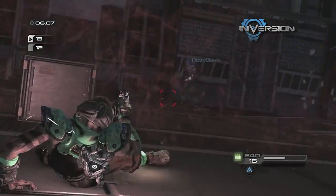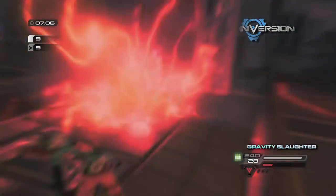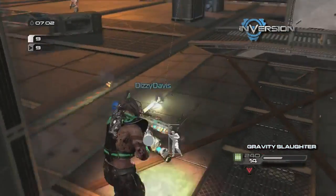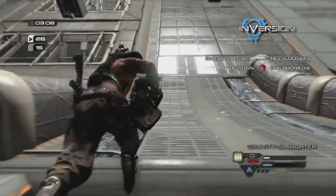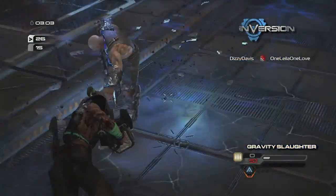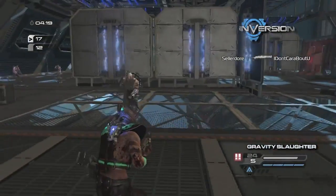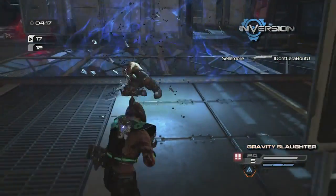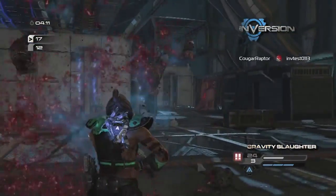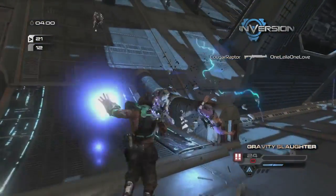Let's get into more craziness and talk about Gravity Slaughter. In Gravity Slaughter, you can play team-based or Free For All. You'll get normal points for killing players, but you'll get bonus points if you use your Gravelink — for example, if you use finishers or grab objects and throw them at players, you'll score more than other people. It's a great way to encourage gravity gameplay, and hopefully we'll see players get some creative kills with the Gravelink.